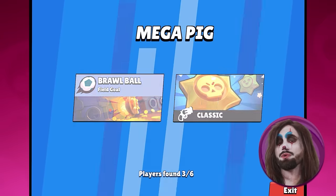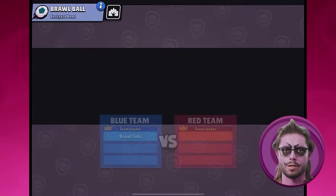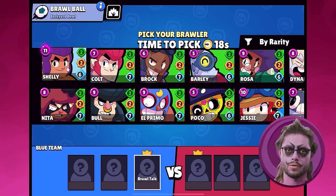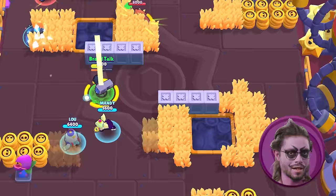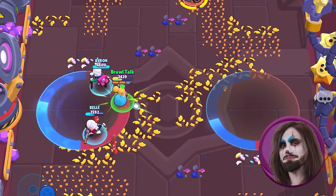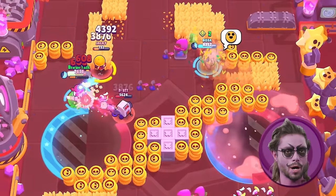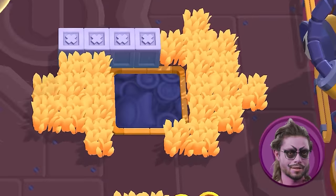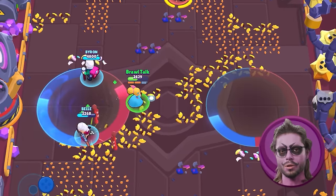The Mega Pig games are kind of like Club League or Power League except they are more random and a bit faster. You will play a random 3v3 mode and map with an exciting new modifier. Once selected, everyone on both teams will pick their brawler and the match starts. There are no bans, it is possible to have duplicates on the enemy team, and it is a single match rather than a best of three.